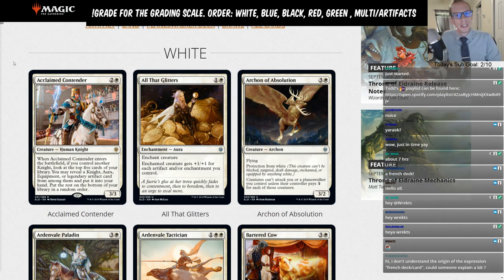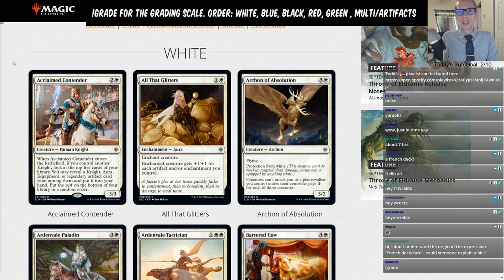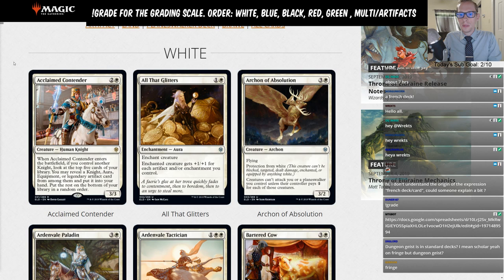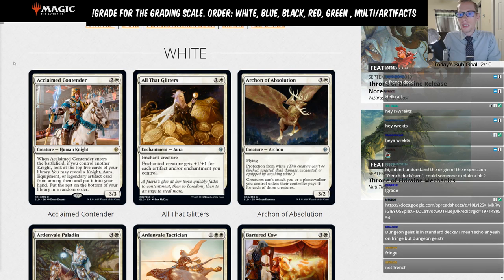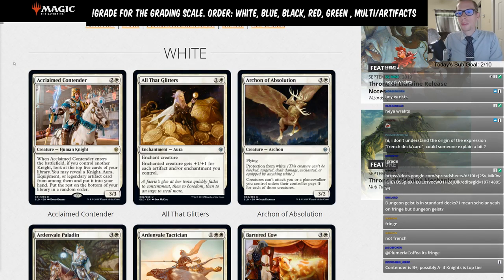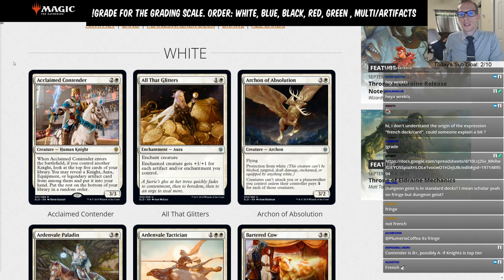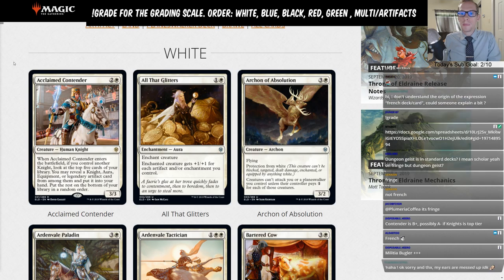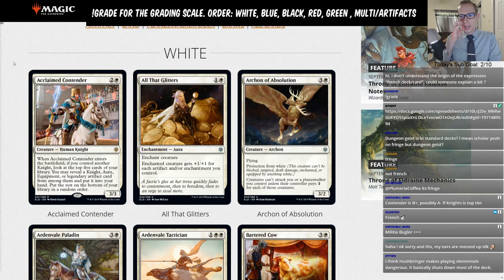Let's get this started with one of the better cards in white: Acclaimed Contender — two and a white for a 3/3 Human Knight. When Acclaimed Contender enters the battlefield, if you control another knight, look at the top five cards of your library. You may reveal a knight, an aura, an equipment, or a legendary artifact card from among them and put it into your hand. Put the rest on the bottom of your library in random order.